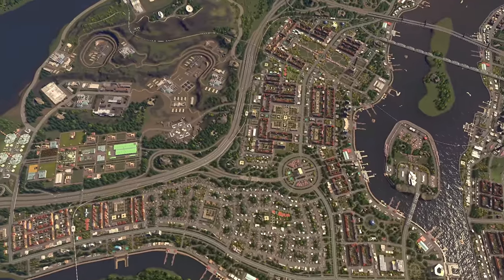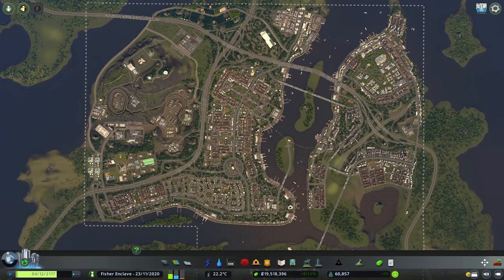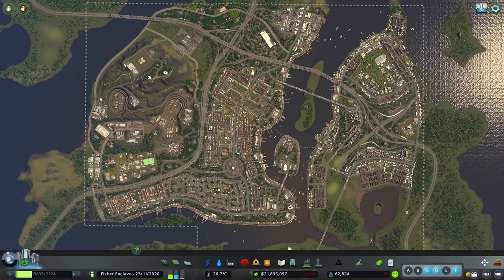Welcome back fellow mayors to the vanilla city of Fisher Enclave. In the previous episode we created the amusement park island and while at 60,000 population we activated our very first tram route.